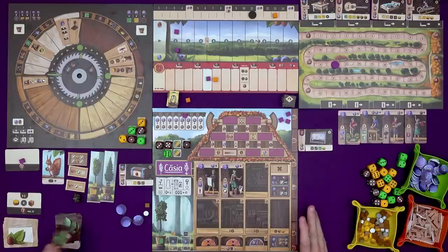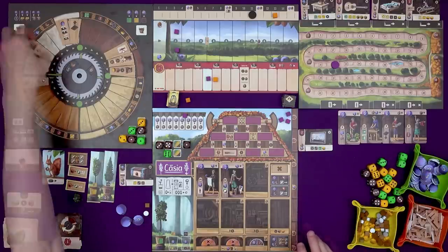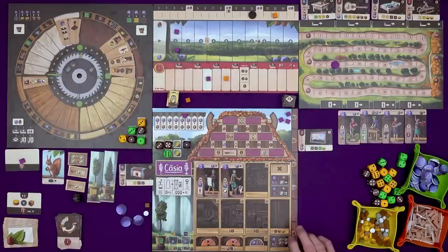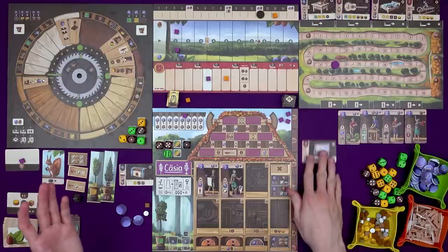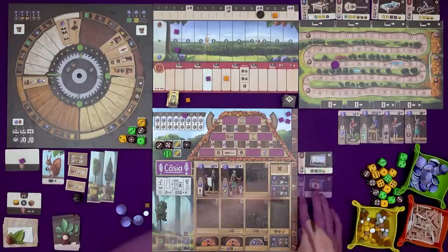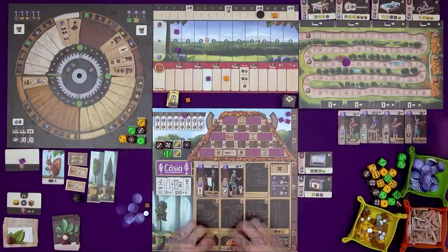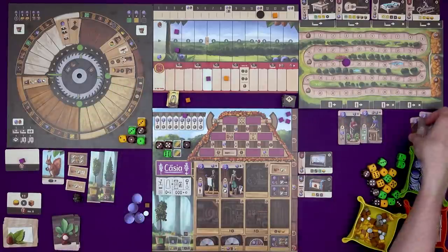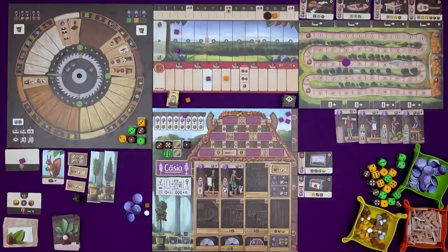Bot is going to do the one furthest back, which is this one, and get a reputation — they're getting close. Then it's going to be income once more. Orders go down, play an order. Income is still one and one. Refresh all your tiles. The last two move on and we enter round 12.